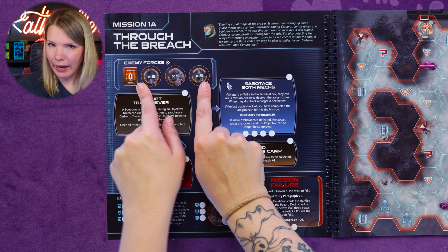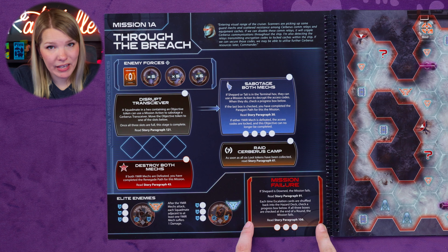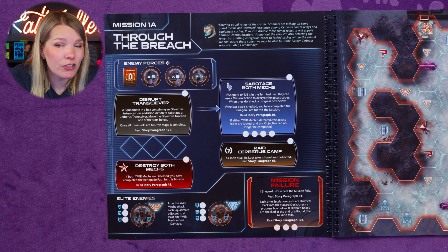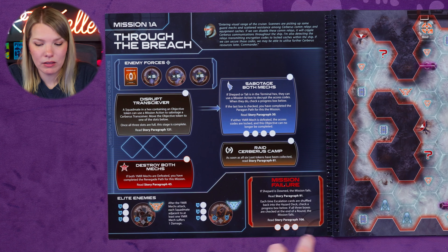At the bottom of the mission rules page is the elite enemy forces section, which tells you what elite enemies are used in the mission. There's also a mission failure box explaining what happens if you fail — the mission fails if Shepard is downed. There may also be progress-tracking areas with little circles where you can track your progress throughout the mission.